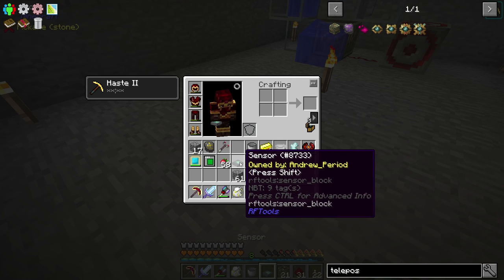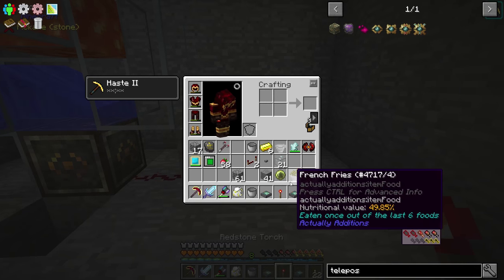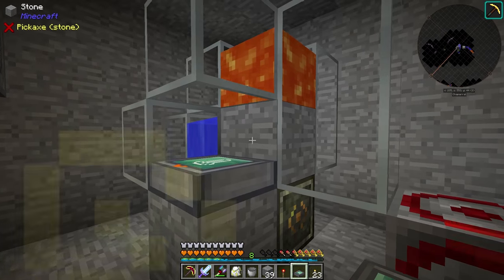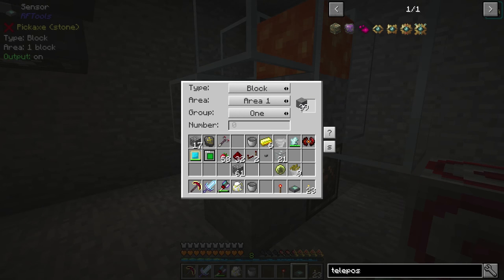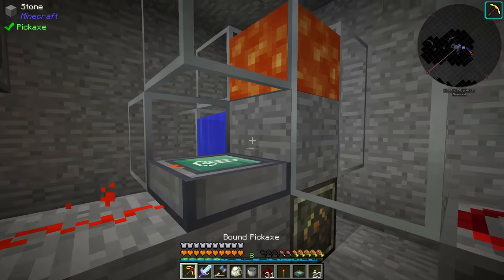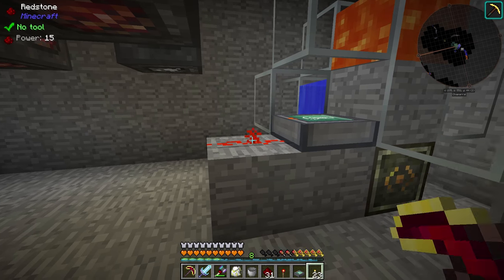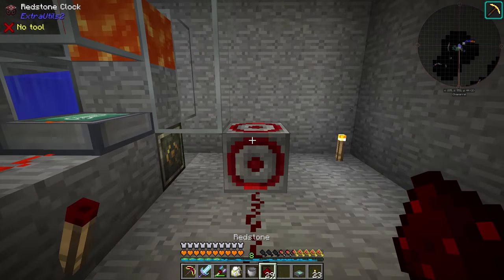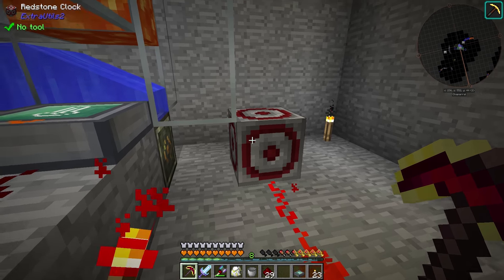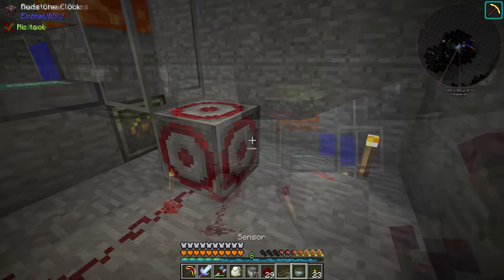I went ahead and made some RF Tool sensors, and we're going to take advantage of the fact that if you give a redstone signal to these Extra Utilities clocks, they stop. The first thing is to make sure there is actually a stone block there before it gets teleported. We set down the sensor and specify the block — it will output a redstone signal if there's a block one area in front of the sensor and at least one of those is that block. We invert that signal and run it into the redstone clock. So when the stone block is not there, that's going to turn off temporarily, then turn back on once it generates.